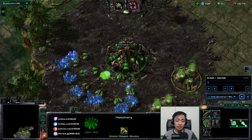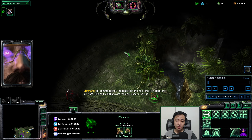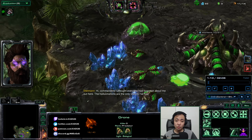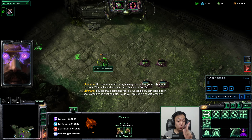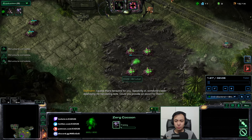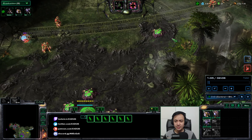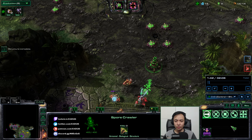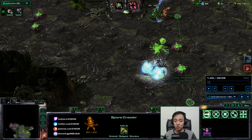Early game will be all about baiting enemies into my Toxic Nests so they give me more biomass for my Brutalisk. Send a drone down here and burrow it as soon as the Stalker starts shooting — by this time your Roach Warren should be starting. Then place four Toxic Nests in this exact location against Protoss. One Toxic Nest here, two here, while the Spine Crawler is starting. You want to start this one just one box in front of the wall, and this one on the diagonal.